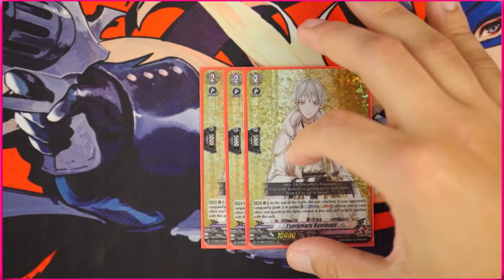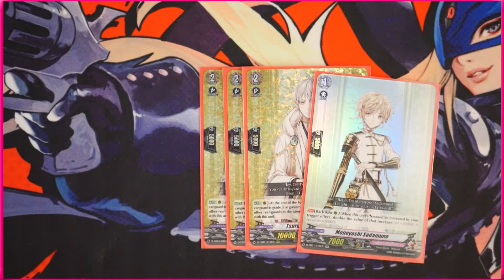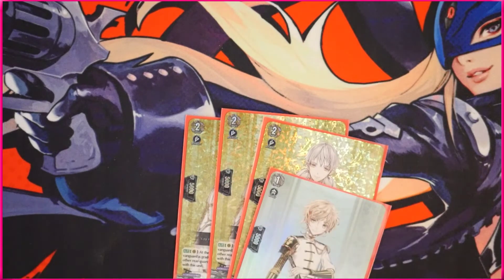Next up, our next yellow shiny card is going to be the Sukrumaru Kuninaga — this is a very interesting card and one of the cards that made me want to build this deck specifically. This is a grade two. At the end of the battle that this unit attacked — doesn't have to hit — if your opponent's vanguard is grade three or greater, counter blast one, soul blast one, and choose one of your rear guards in the same column as this unit and swap its position with this unit. So what this does is it gives you multi-attack. I don't know exactly how this works with the Sadamune — it says in the back row if its attack would be increased you double the increase, but if I have it in the back row and then switch, since I'm not applying a trigger at that point, the trigger's already applied, so I'm assuming its power should stay huge.